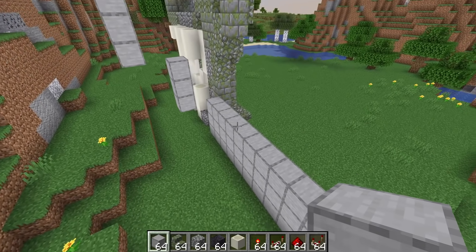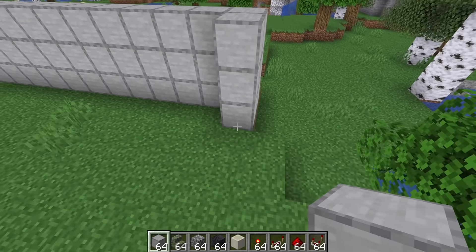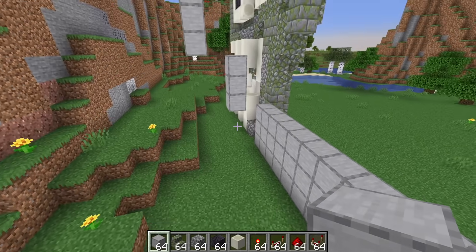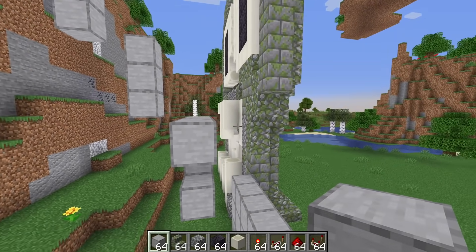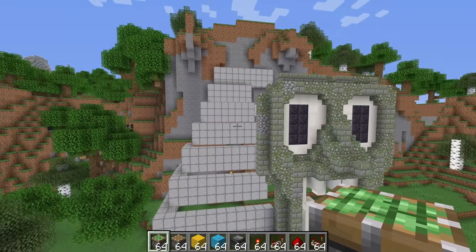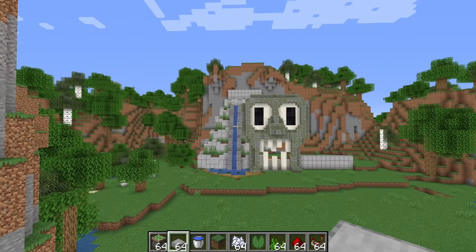First things first, I actually have to finish up this structure. Originally I was going to have arms reaching out and clawing at the earth, but I lack the talent to build that effectively. So instead I built a tiered pyramid going out the back, to add some depth — because despite being tiered, it looks as flat as a pancake.